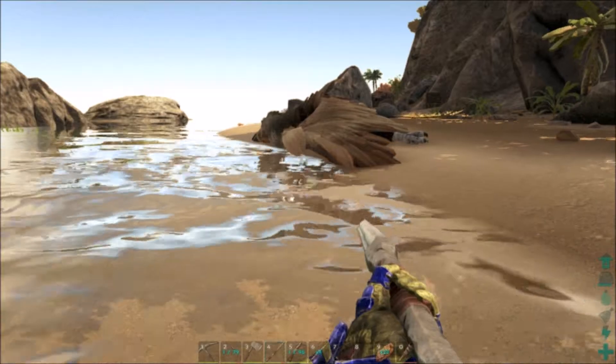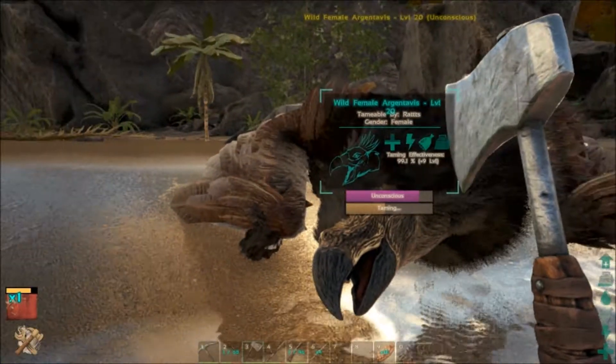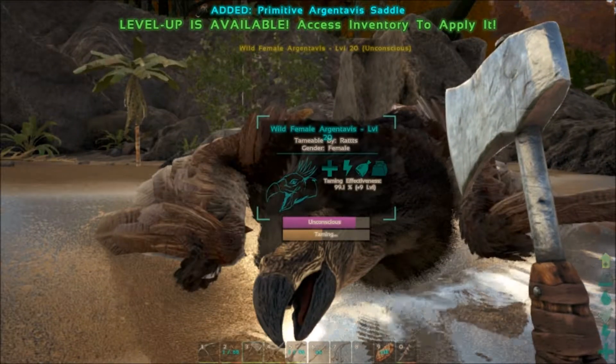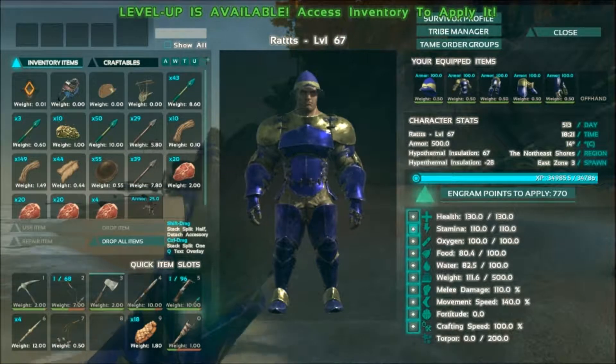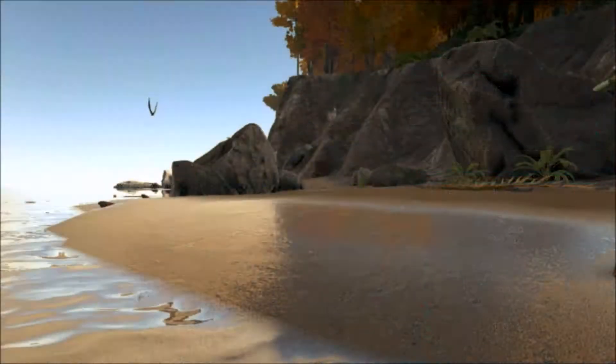I need hide. All right guys, I'm going to tame this up, make a saddle, and I will bring you back. Hey guys, and we're back — so he's about just a tad under halfway. I did just make a saddle. I need to up my stamina a little bit.